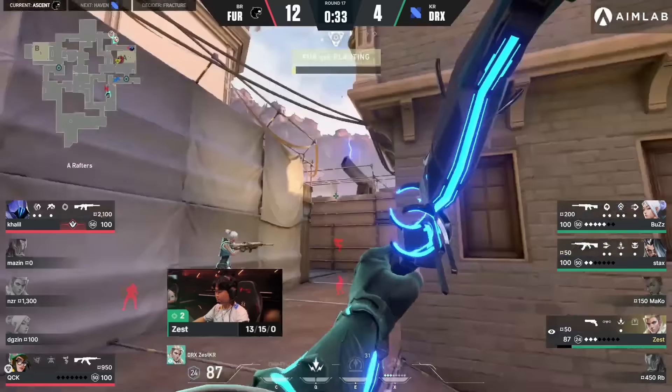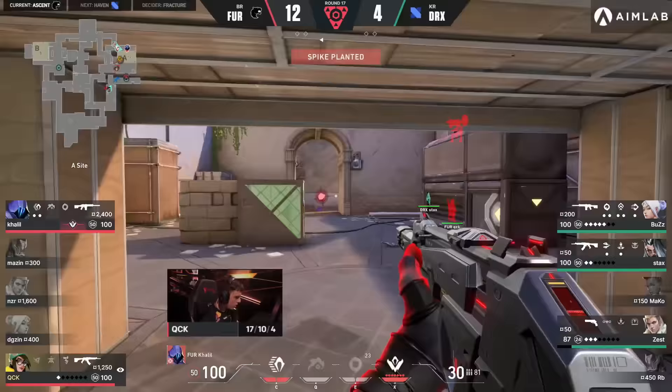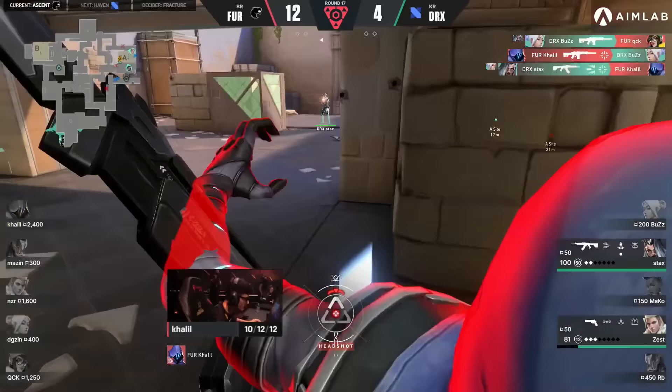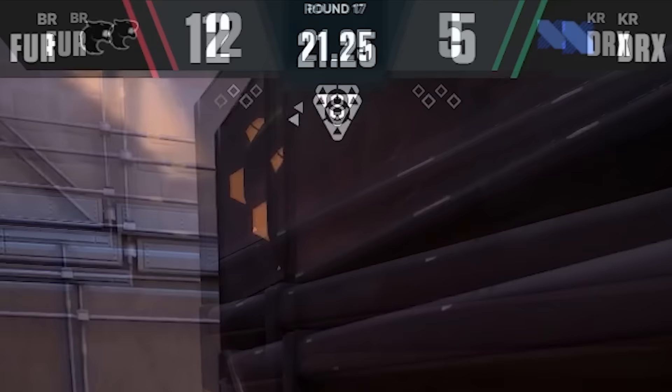Quick pops his Killjoy out, allowing Furia to get on site. Stax activates and advances his flank, picking up a rifle. Furia know there's a flanker now. Shock darts come up and over — Quick is slightly out of position for those. They've gotten the plant. And against all odds, DRX find a thrifty round win. But they can't celebrate just yet — the scoreline isn't even close, and one mistake is all it takes for the game to end.